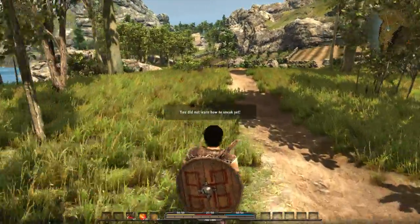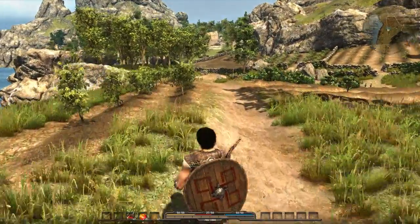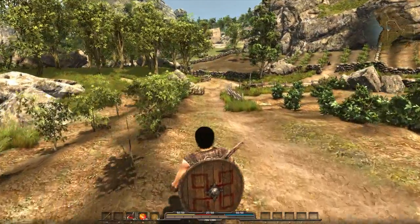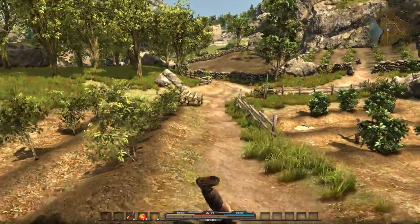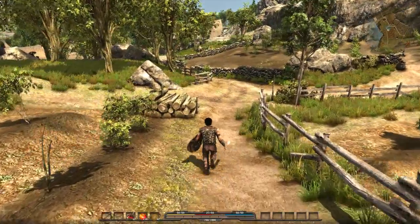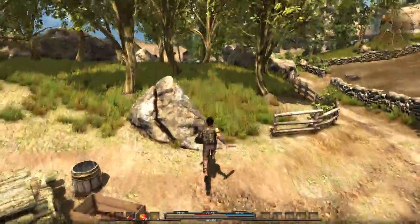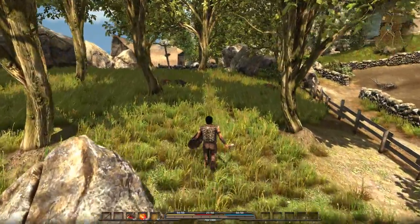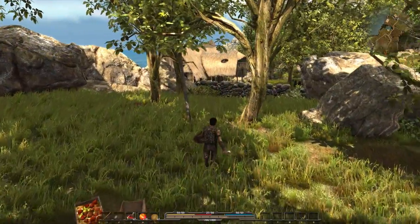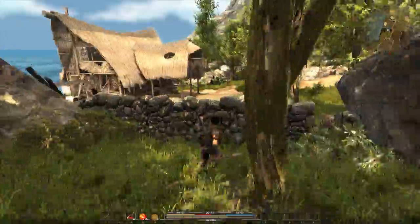I don't know how to sneak yet. Jumping, rolling, dodging, swinging weapons — and of course it zooms out when you've got combat, so that's awesome. Like I said, it's open world, so you can do just about anything. Go any place you want, follow the story along, do as many quests and side quests as you want.